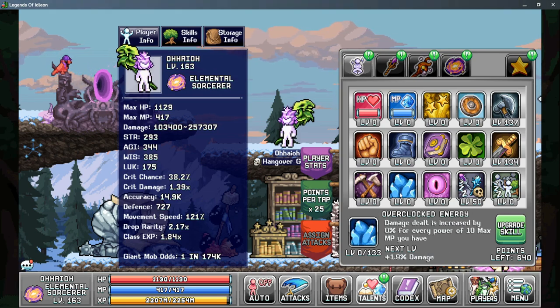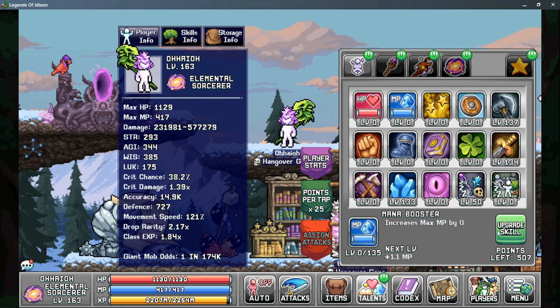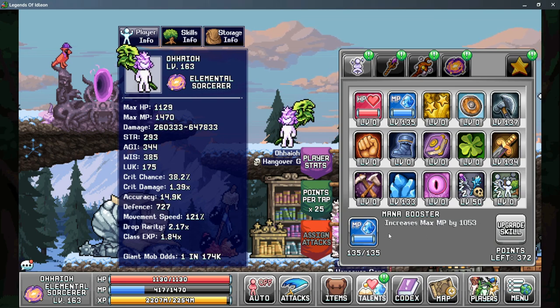The next priority should be Overclocked Energy as this is one of the main damage sources from all mages, the Shaman and the Wizard. After that is Mana Booster and this helps us capitalize on Overclocked Energy. The more mana we have, the more damage we deal.